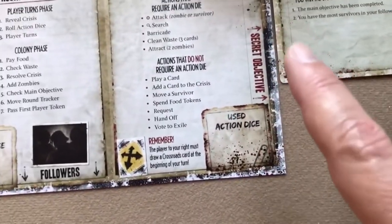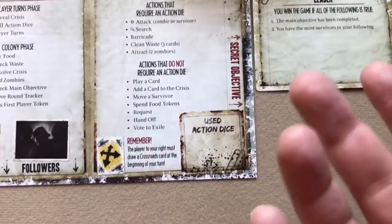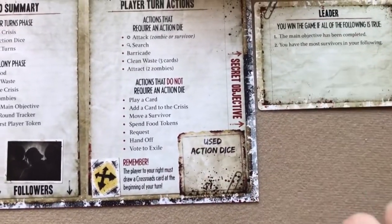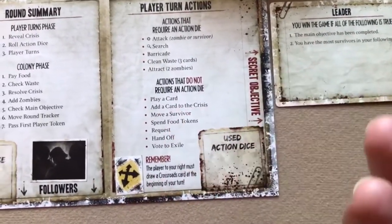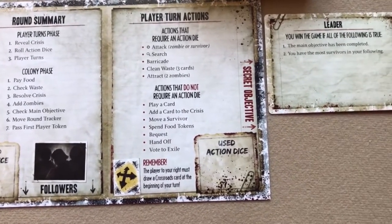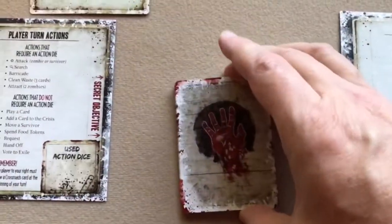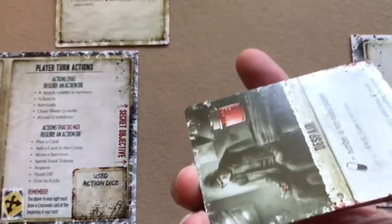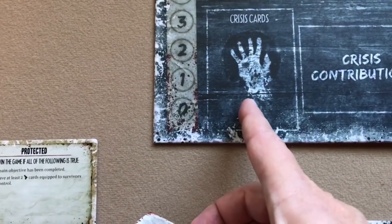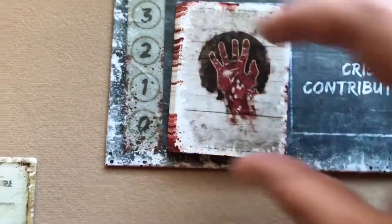You can only win the game if you meet your secret objective. More than one player can win, or no players may win — it depends on whether players meet their secret objectives. Next, shuffle the crisis cards and place them on the crisis card space on the colony board.